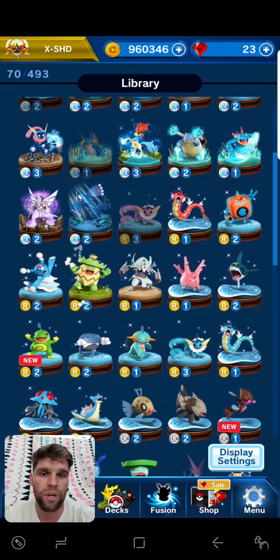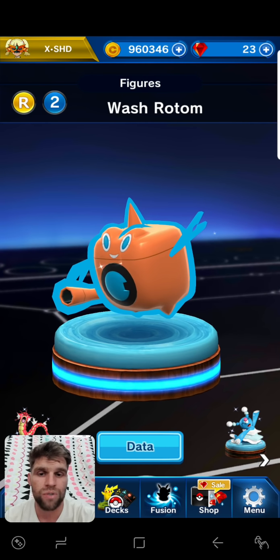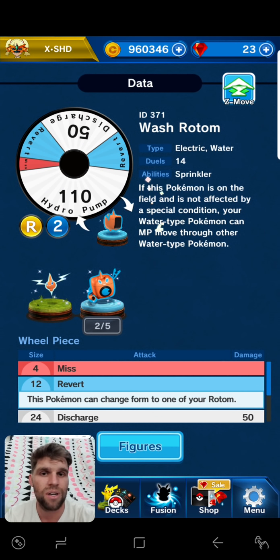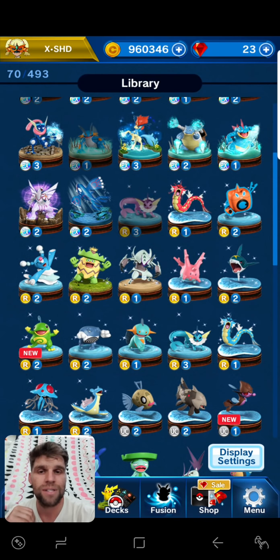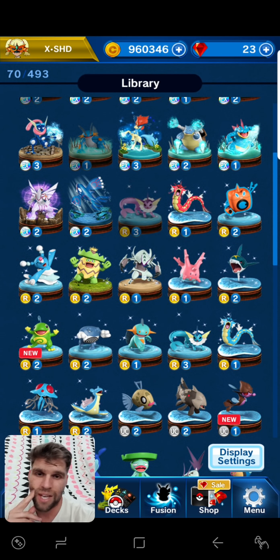One good pick will be Wash Rotom. Wash Rotom will allow all of your water-type mons to move through other water-type mons. So if you're running a water deck and you slap a little Wash Rotom in there, all of a sudden all of your mons are going to be able to move through your opponent's mons. If your opponent has a Finny, your Finny can move through your opponent's Finny where you wouldn't be able to normally.